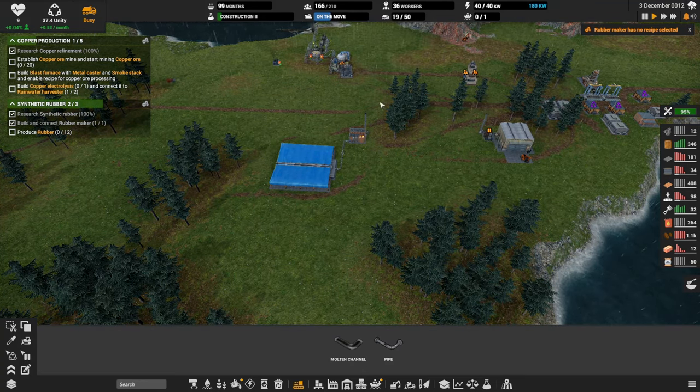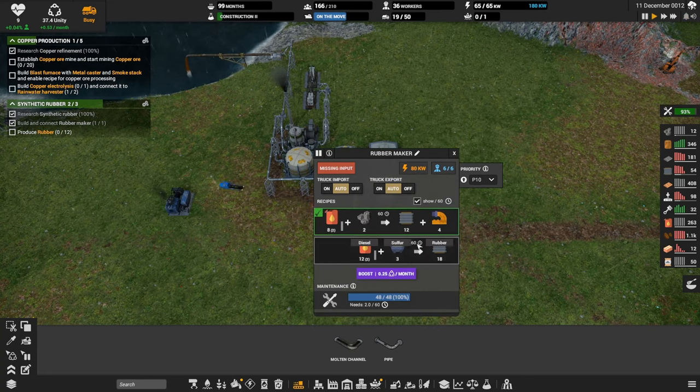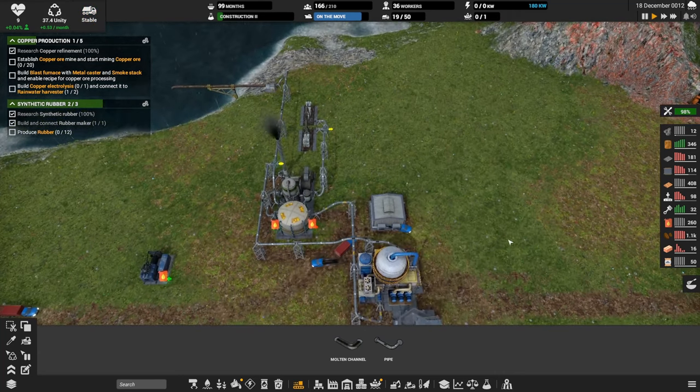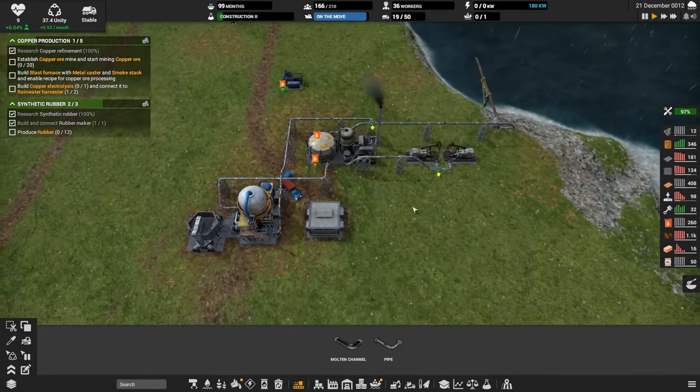The rubber maker has no recipe selected — let's get on that. This is also consuming power so we might get to the point where we need more generators. This guy takes a lot — 80 kilowatts. Let's pick this recipe. It's the only one we can do since we don't have sulfur yet. Produce rubber, 12 units. These guys must be dropping off rubber from the dock, so we had some extra rubber.